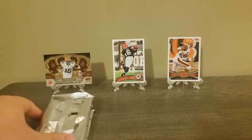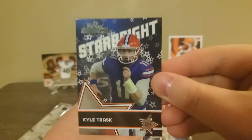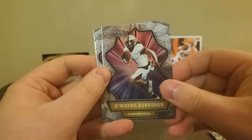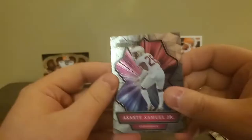Let's go to the next pack. Starbright Kyle Trask - that's not bad, worth hanging on to. Kadirius Toney, Travis Etienne, Jarrett Peterson, Paulson whatever, Kyle Pitts again, Dwayne Eskridge, and Asante Samuel Jr. These cards aren't bad - they're cool looking, which is what I like.